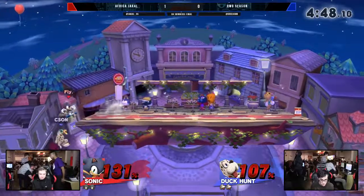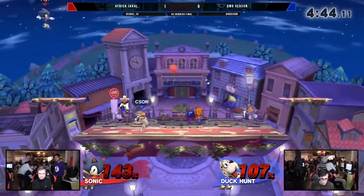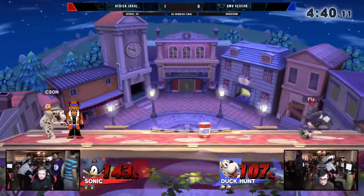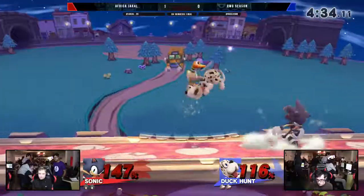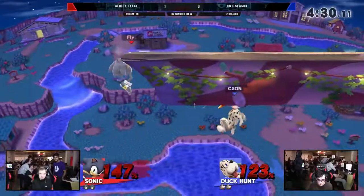Pink can just won too many times there. Good recovery though. The dash attack — he might have been looking for an up tilt right there to kill, but the dash attack works really well, gets him off stage. Sonic is at the percent where he will die to a nair anywhere near ledge, he'll die to an up tilt. At the same time, Duck Hunt is definitely at kill percent — if somebody even breathes on somebody, they're dead.